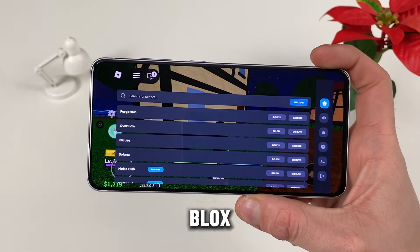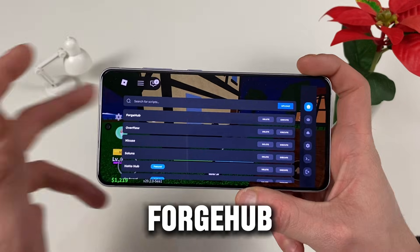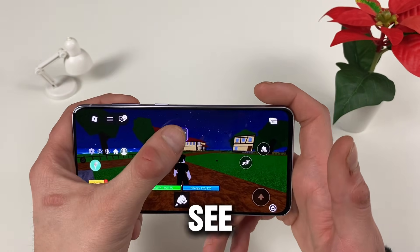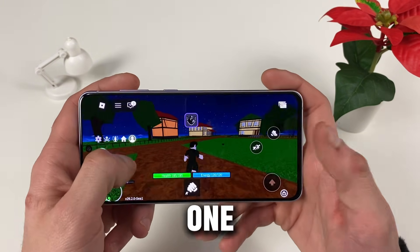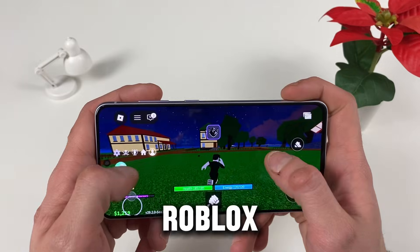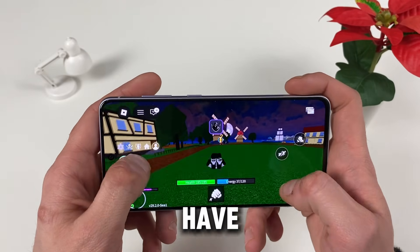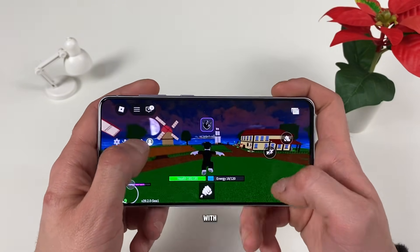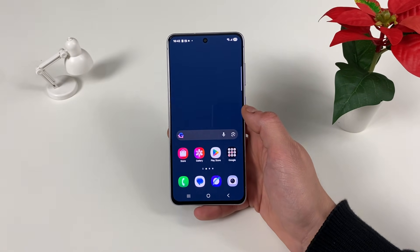For example, specifically for Blox Fruits, what script can you use? Forge. You can do that on your own. You can access it from this little button, minimize it from this one, and just enjoy playing Roblox. Of course, after you execute the script you will have another tab opening up and just go bonkers with it.